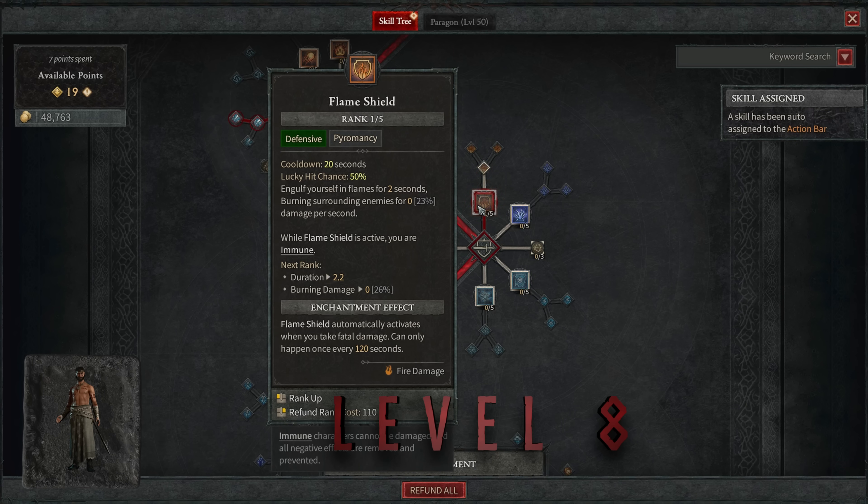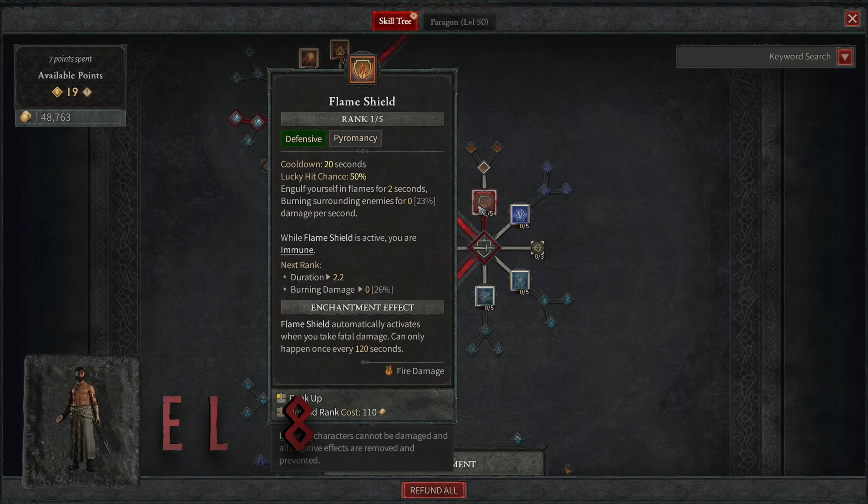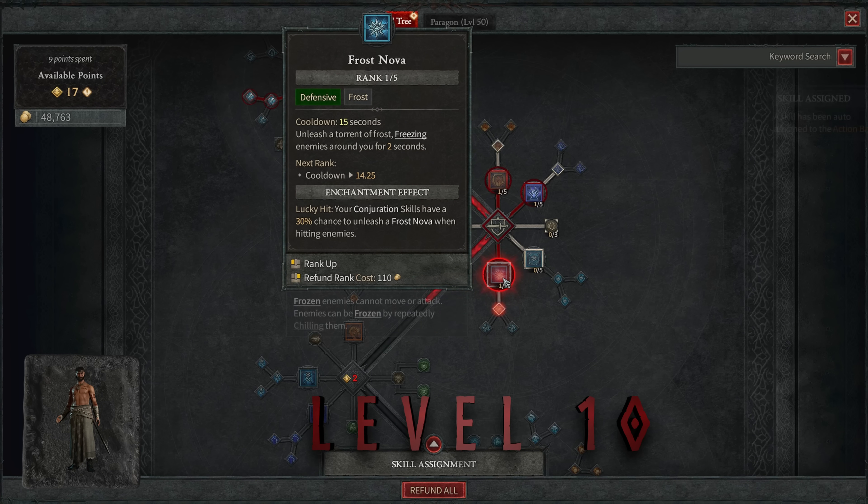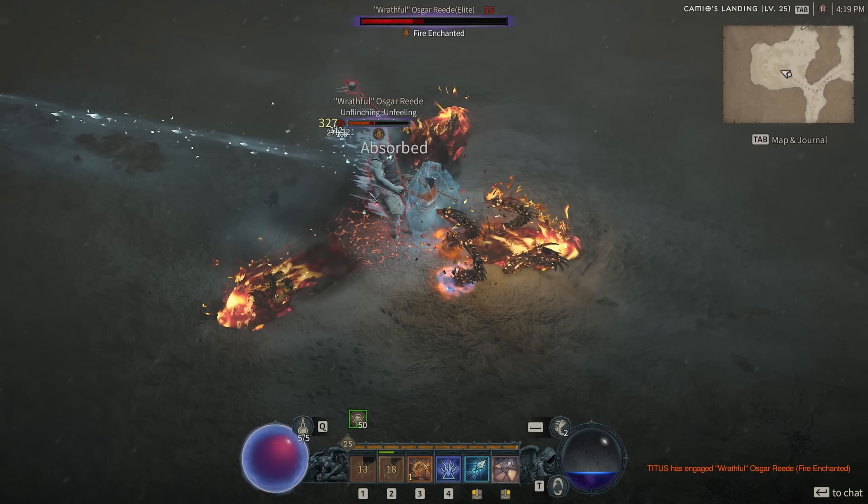At level eight, you're going to want to put a point into Flame Shield. This is especially important for hardcore users — if you're not hardcore, you can skip this. Later on, we won't use this skill directly; we're using it for the enchantment effect, which automatically activates when you take fatal damage and keeps you alive. This can happen once every 120 seconds. At level nine, put a point into Teleport — the staple movement skill for sorcerers in Diablo, and later it will provide us with barrier every time we use it. At level ten, put a point into Frost Nova, which basically freezes everything in a giant AoE circle around you. It gives us barrier later on and provides a two-second window of frozen enemies to take advantage of the extra damage from Ice Shards.